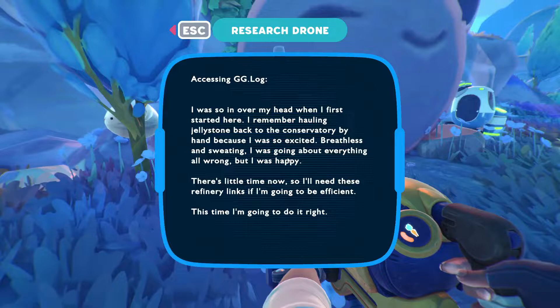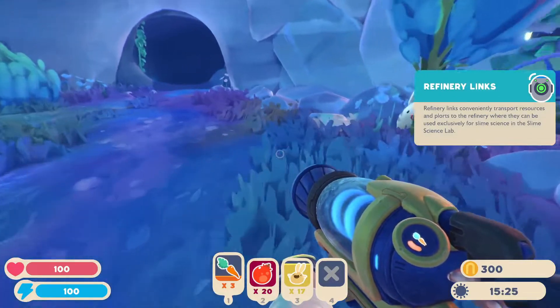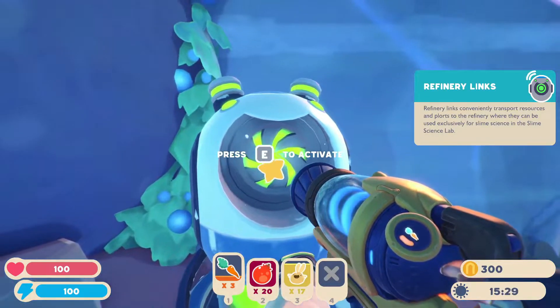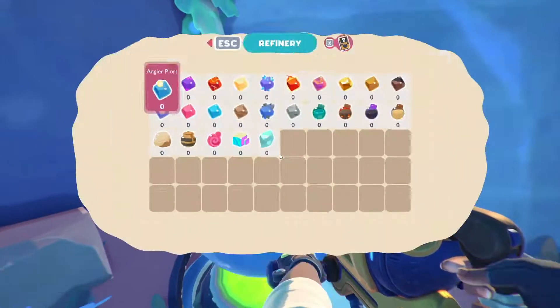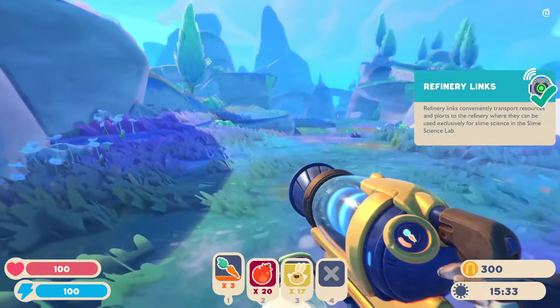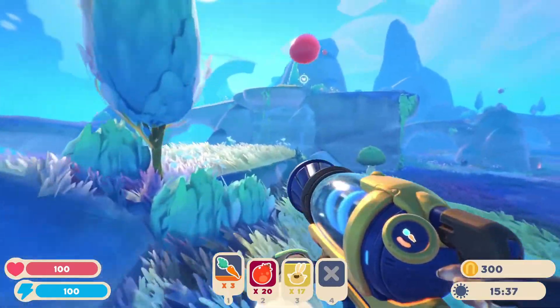There's little time now, so I'll need these refinery links if I'm going to be efficient. This time I'm going to do it right. So — convenient transport: resources and plorts to the refinery. So you put them in there and then this will take everything back. Well, that's different. You used to have to travel that way. Yeah. Oh, save my legs.